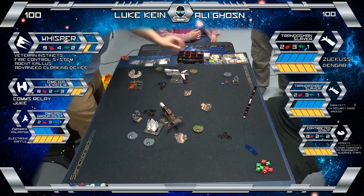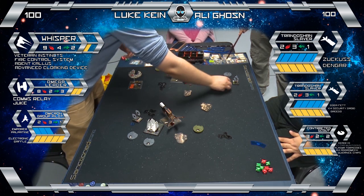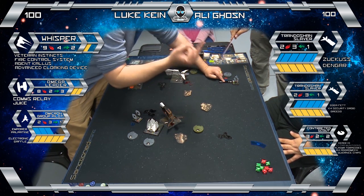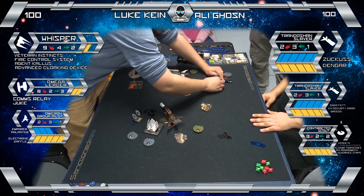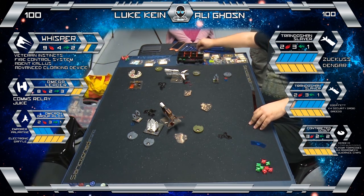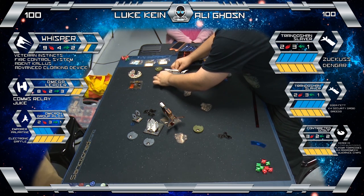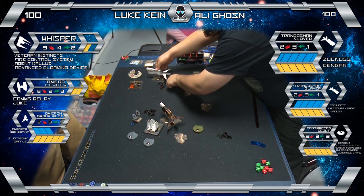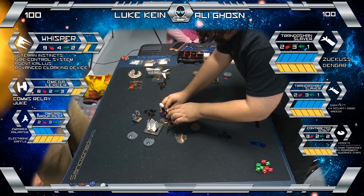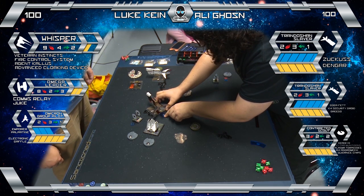It looks like Omega Leader copped a crit there — yeah, that was from the Boba right on the side. Greedo is amazing. Greedo is very strong. You're really pulling out all the scum and villainy stops here — you've got Zucka to illicitly sneak damage through, you've got Greedo to make things worse. This is definitely scum and villainy. The main strategy is to try and strip shields off something and then utilize Greedo and land those crits.